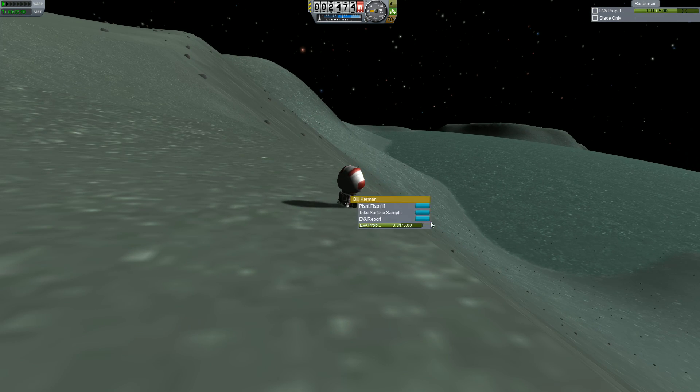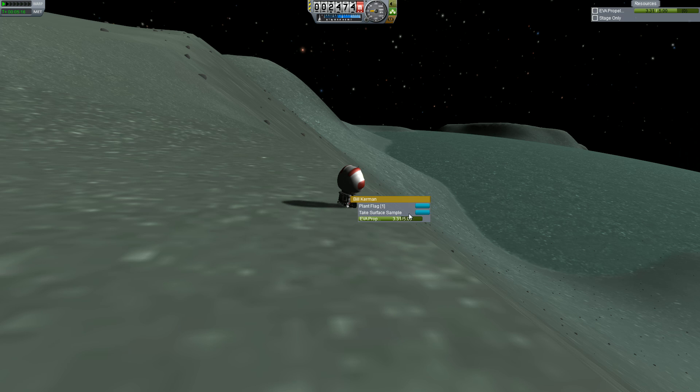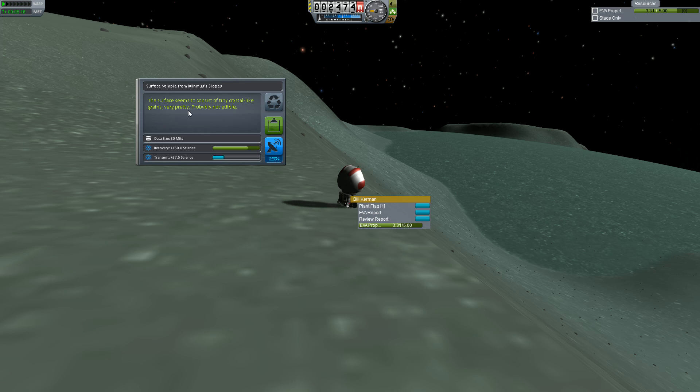Alright, let's see if we're in a different area - we are on the Slopes. You feel a bit like a superhero when you jump. Surface sample: the surface seems to consist of tiny crystal-like grains. Very pretty. Probably not edible. Yeah, probably not - you don't want to try to eat those.